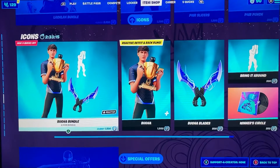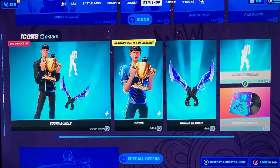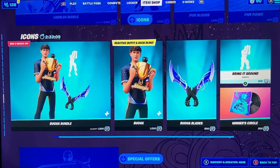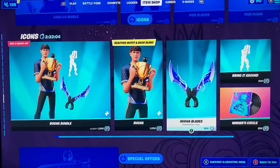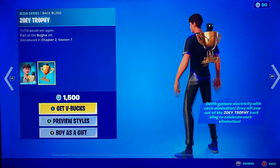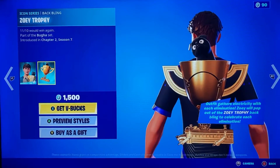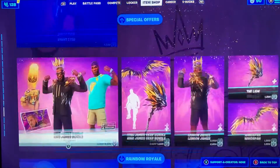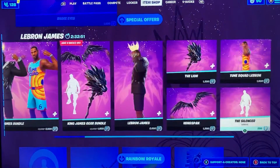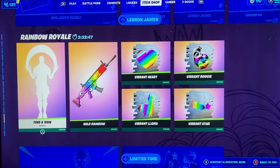We have his bundle with his pickaxes, which is pretty cool. We got Bring It Around and the Winner's Circle emote. Also, Zoe the dog is in the Fortnite Cup, which is pretty cool. We got Snake Eyes in the item shop, and then we got the LeBron James skin in the item shop too.